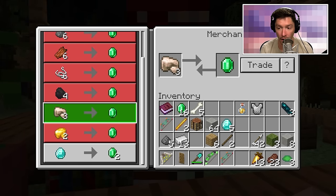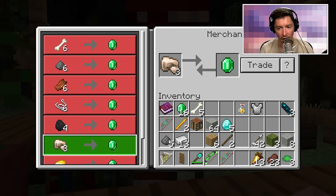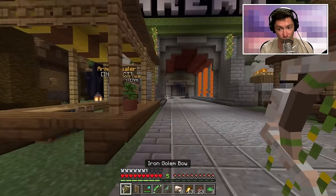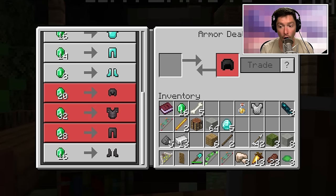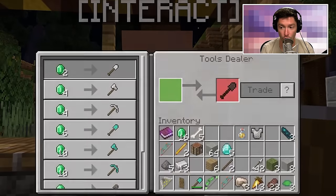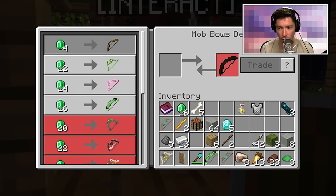I can sell stuff here — this is a great way to get emeralds, although a little stingy with the trades. There's an armor dealer — oh wow, we can go up to netherite with emeralds! A tools dealer too — same thing, up to netherite. That makes emeralds like the best currency ever.